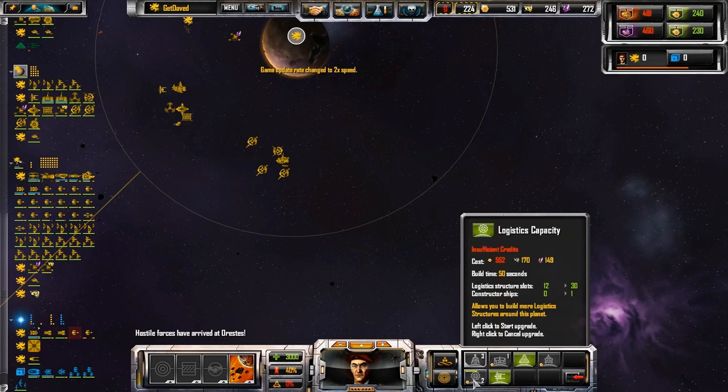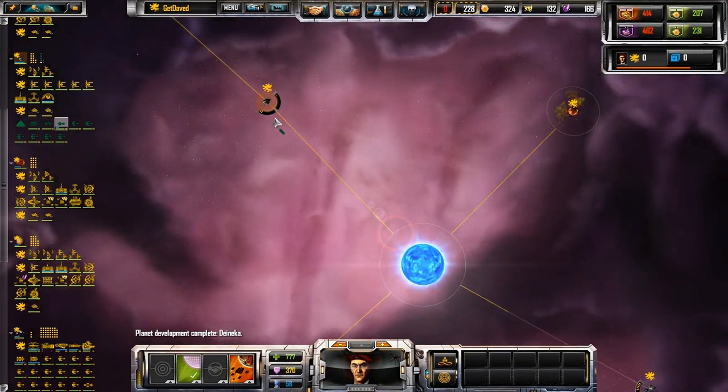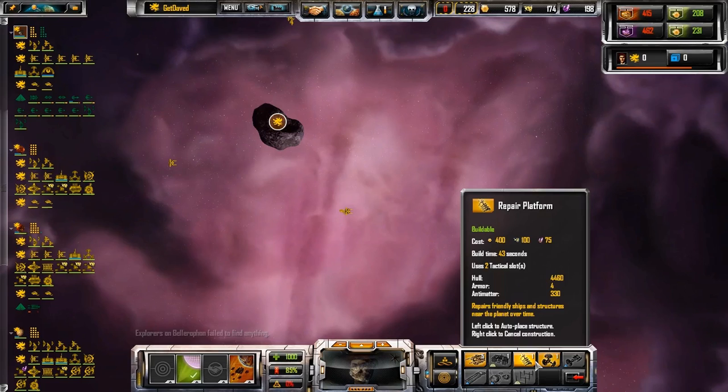ComSat has detected inbound hostiles. Oh good. Hostile forces have arrived. Oh, a Cobalt. Be my guest. Planet development finished — oh, a whole bunch of them. Well, we can chase them down I guess.